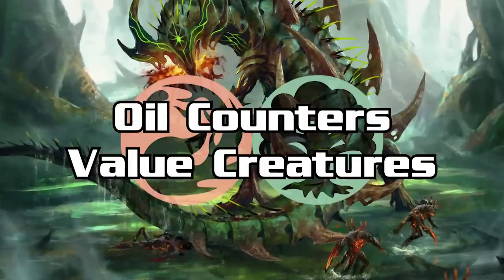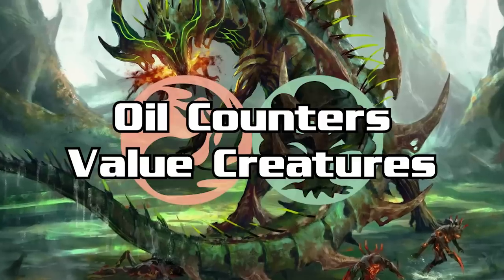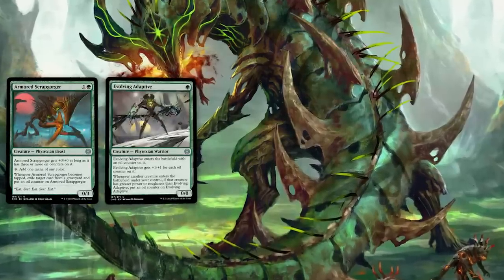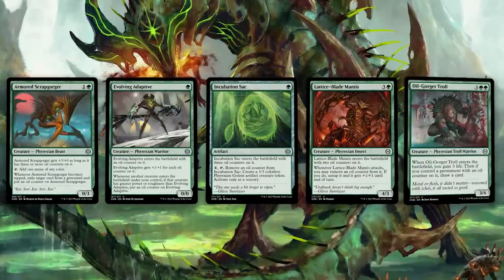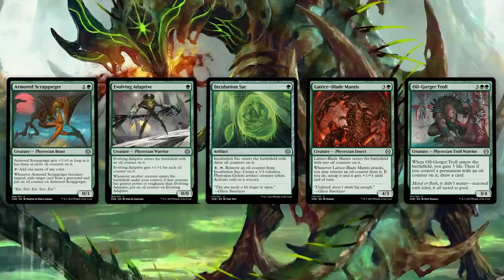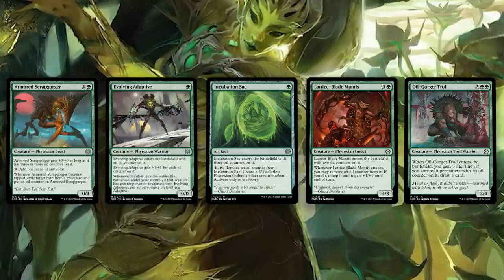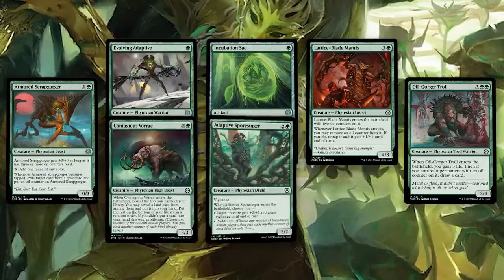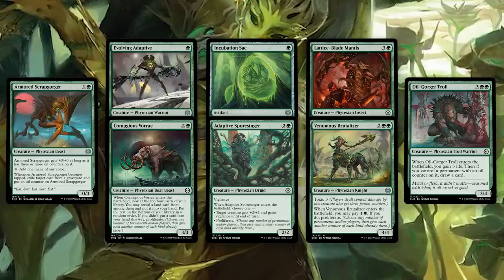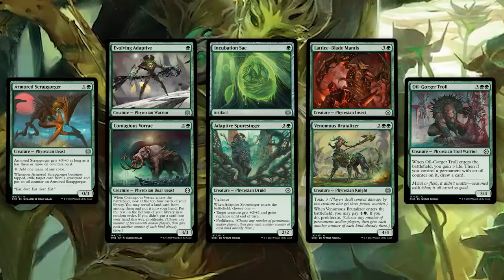The red-green archetype is Oil Counters Good Stuff — all the oil counter cards from red remain strong here, but green adds value creatures and more oil counter synergy. Armored Scrap Gorger, Evolving Adaptive, Incubation Sack, Lattice Blade Mantis, and Oil Gorger Troll are decent cards by themselves and perfect for oil counter synergy. As for green, just look for good cards: removal is great, Contagious Vorak, Adaptive Spore Singer, Venomous Brutalizer. This will likely be a creature-based mid-range strategy where you bully opponents on the ground. Simplicity is not weakness here.